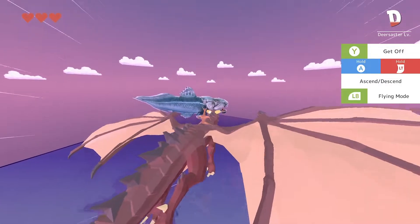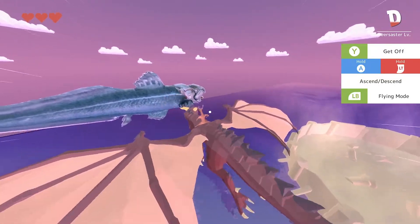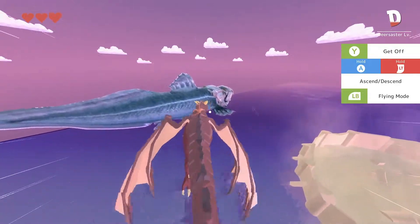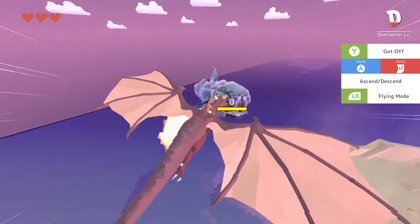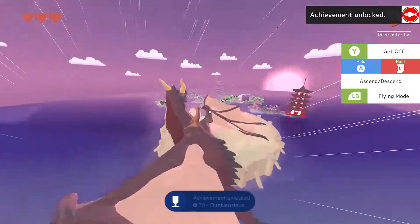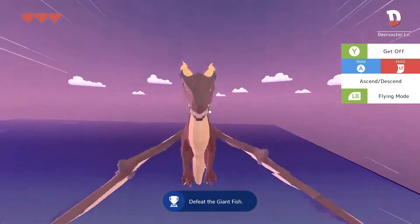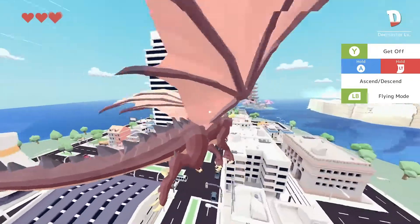At this point we're going to take flight and fly towards this giant fish-whale thing — I don't really know what to call it, a dunkeosaurus, a flying whale. Flying into it gets us our next achievement.